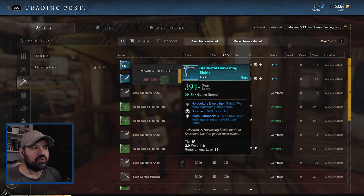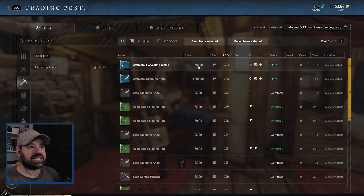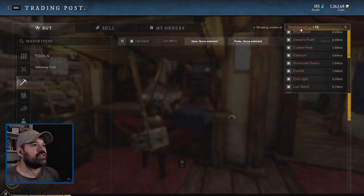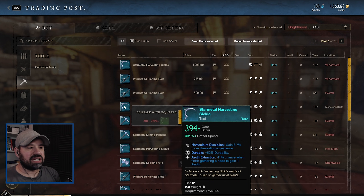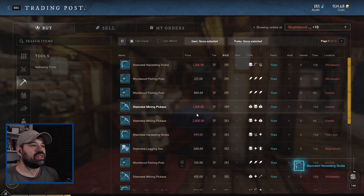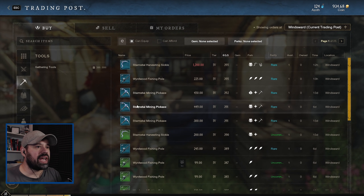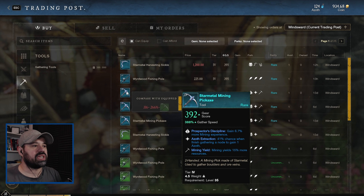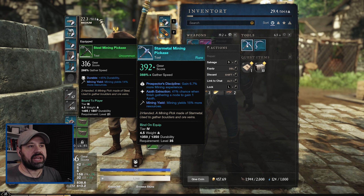I'm leveling up my tool crafting so I can craft my own tools, but there's actually a very affordable star metal tool on the auction house. I'm checking every auction house to see what's available - they're usually priced quite high, but here we have for 390 gold a star metal harvesting sickle which not only gives extra durability but also 6.7% more harvesting experience and a 41% gathering chance. That's really cool - our first star metal tool! And here in Windsward we also have a star metal pickaxe giving 6.7% more mining experience and 15% yield.